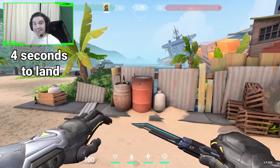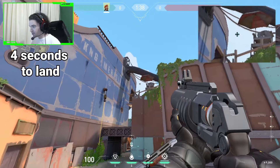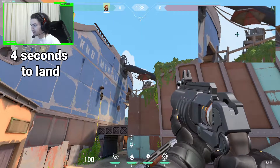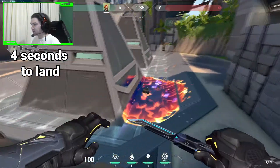The next one will be from CT. It can obviously be a denying lineup as well. You will stand on this barrel right here and you will see this middle area right here. You will have to aim in the middle of it. You shoot it, it will bounce, and then land on the spike really well.